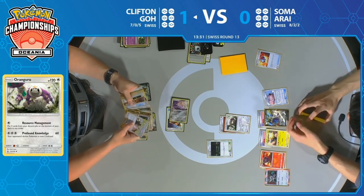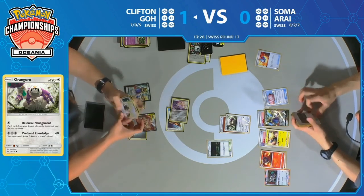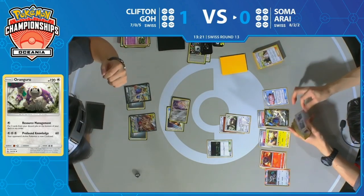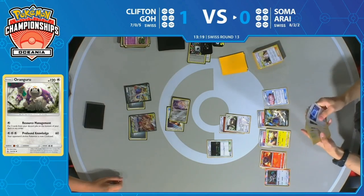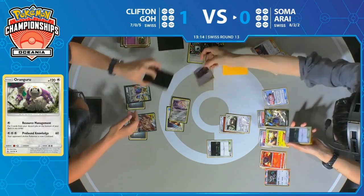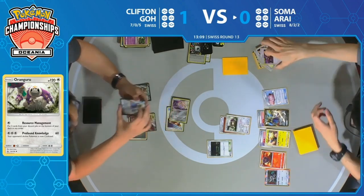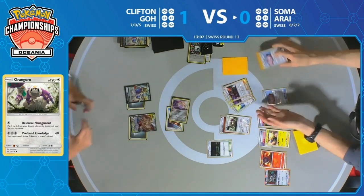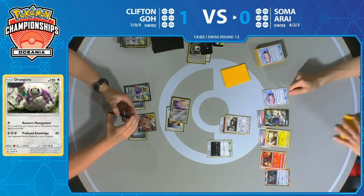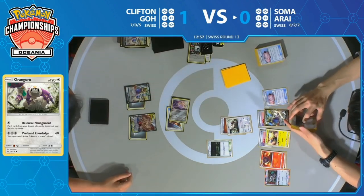Soma with eight wins would love to get that ninth win and lock up top eight basically. This might be the first time we've seen an Arceus Dialga Palkia deck that isn't flooding the board with energy. Soma's done a really good job of leaving Clifton with just a couple of energy on board the entire game, so he's never actually been able to take knockouts. Bellelba & Brycen-Man — Soma knows that as long as Clifton continues to miss attacks, all he has to do is play extremely fast turns and make his opponent discard more cards, then resource management his cards back into the deck.